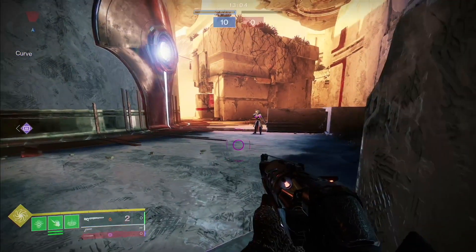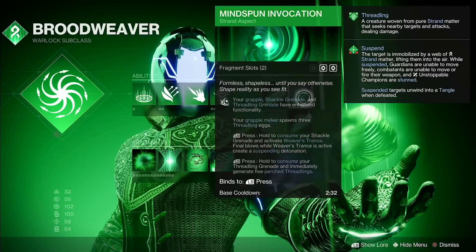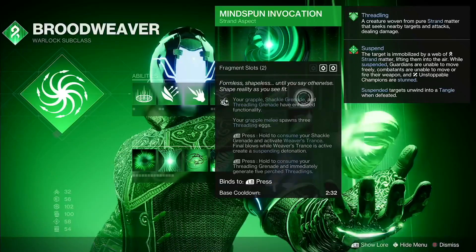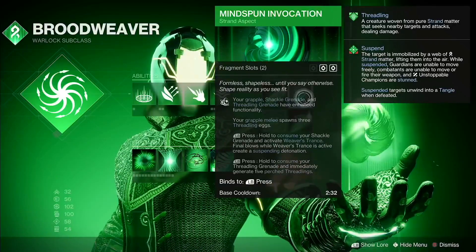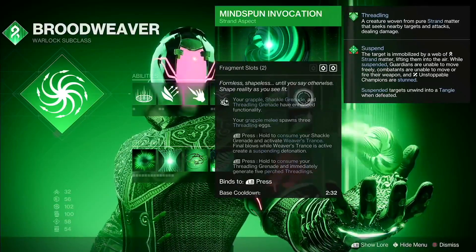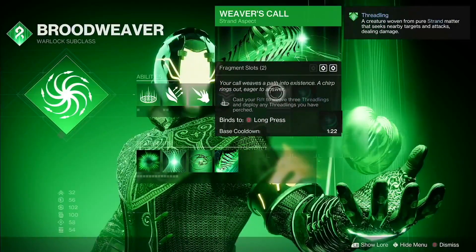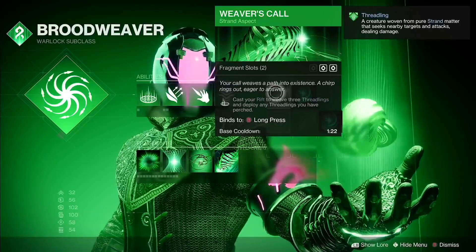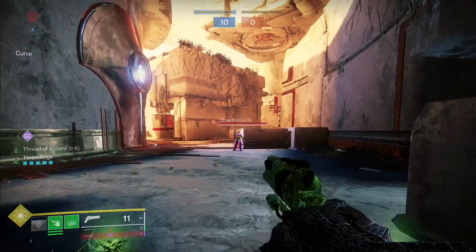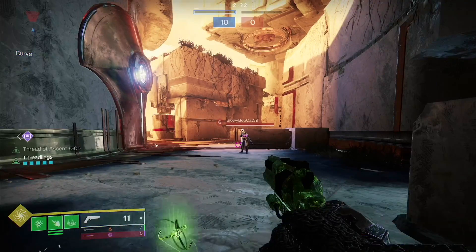That's my advice for using Hunter effectively. Now for Warlock, I actually don't recommend using the grapple at all. I recommend using the threadling grenade because of this aspect — Mind Spun Invocation. Hold your grenade button to consume your threadling grenade and immediately generate five perched threadlings. Your other aspect also weaves three threadlings when you cast your rift and deploys all perched threadlings. You see these green things floating around me — those are threadlings. When I pop my rift, I'll generate three more. That's eight threadlings, and it only takes five to kill a Guardian.